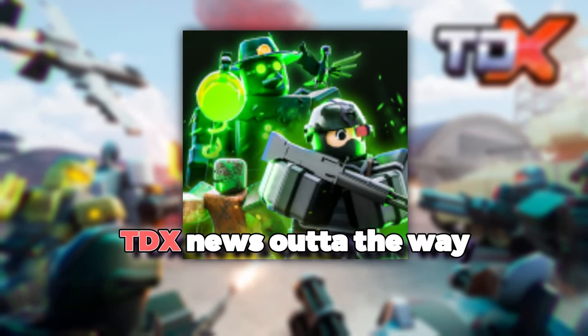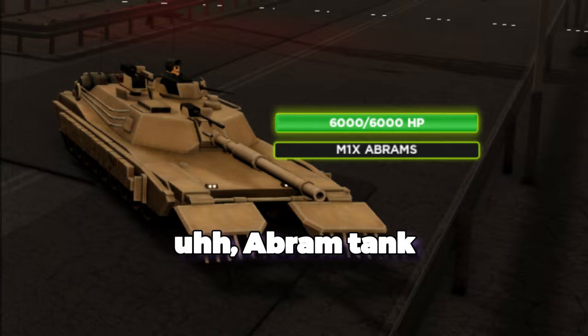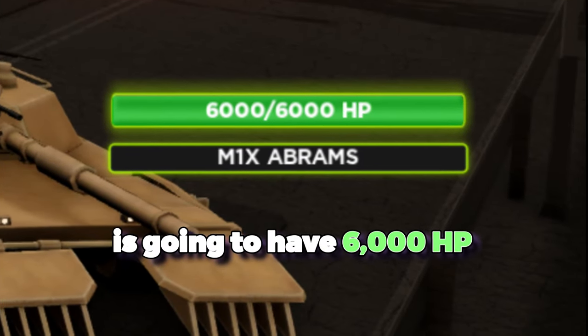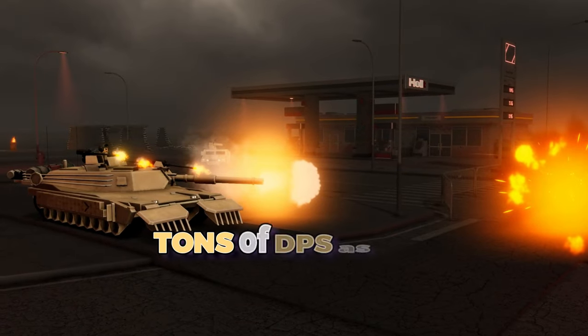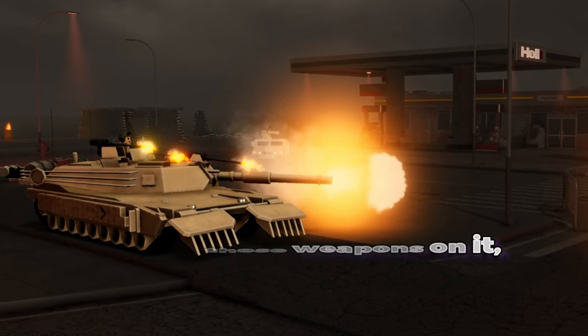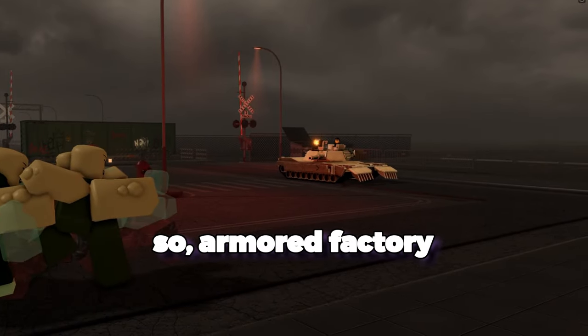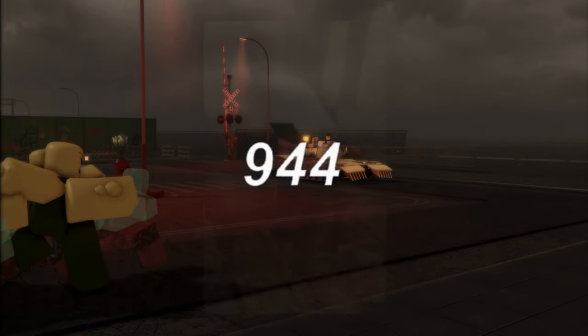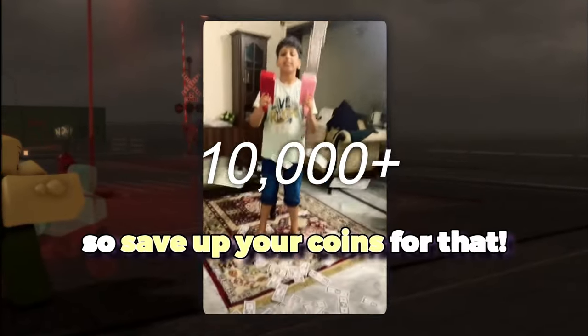We'll get the Tower Defense news out of the way. As you can see, the max level Abram tank is going to have 6,000 HP. That is going to be pretty huge, and it probably does tons of DPS as well with all those weapons on it — that's probably where the main DPS comes from, not the HP. Armored Factory looks really good; I'm estimating it'll be at least 10,000, so save up your coins for that.